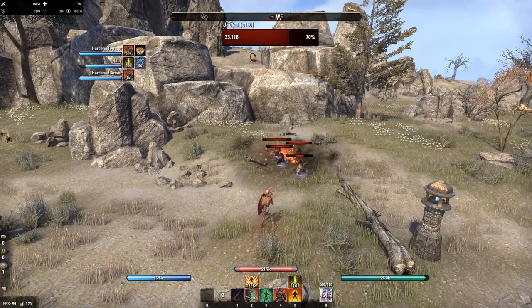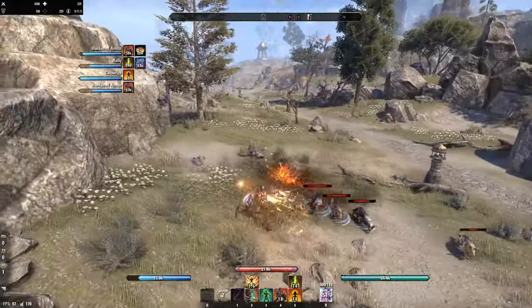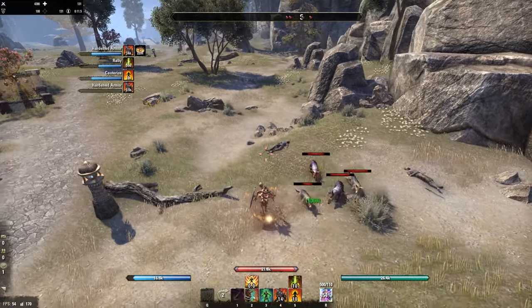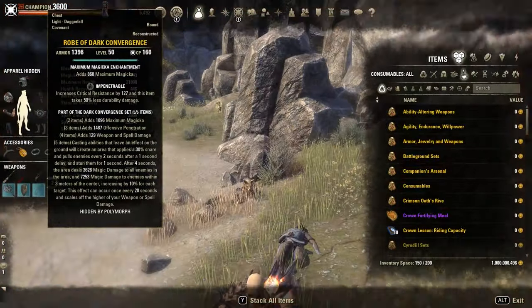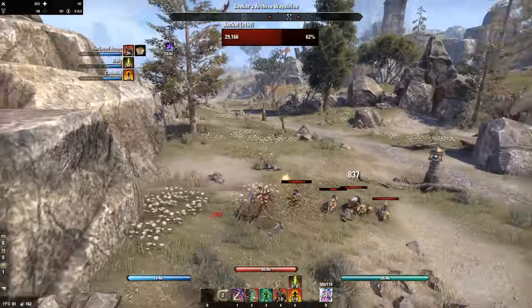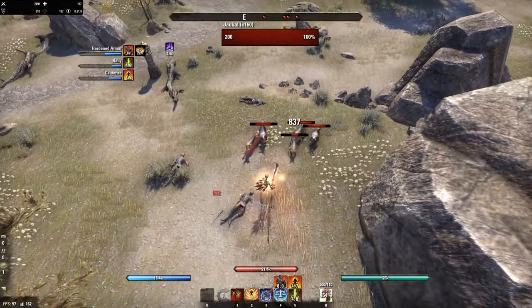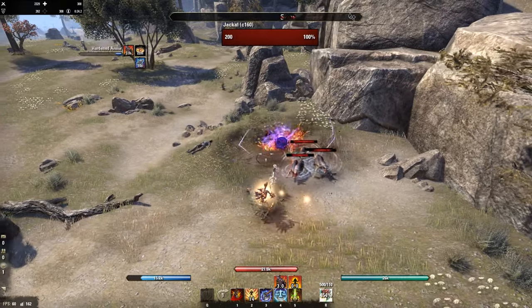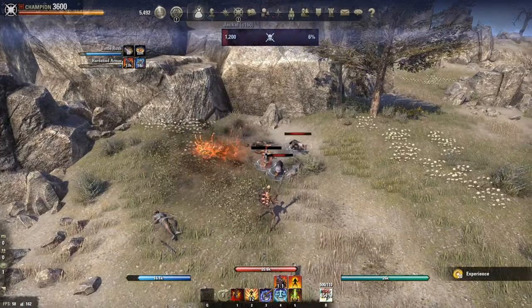The effect looks kinda nice, but it's probably useless. Let me try it again. The cooldown is 20 seconds. Okay, cinderstorm — got pulled in, stunned, and here's the magicka damage.